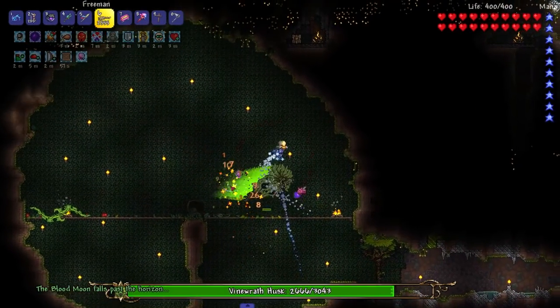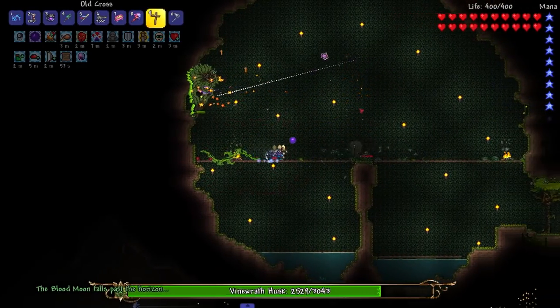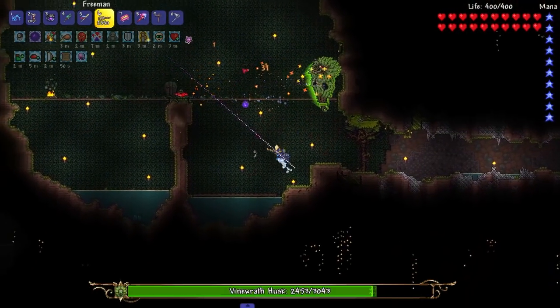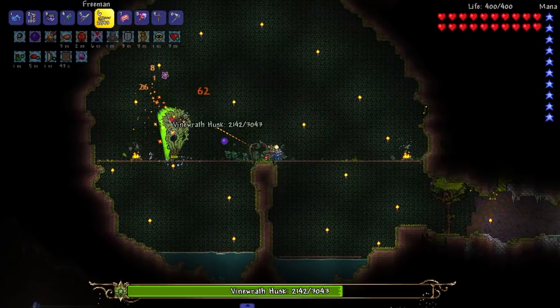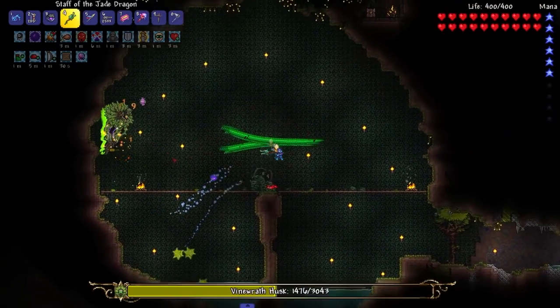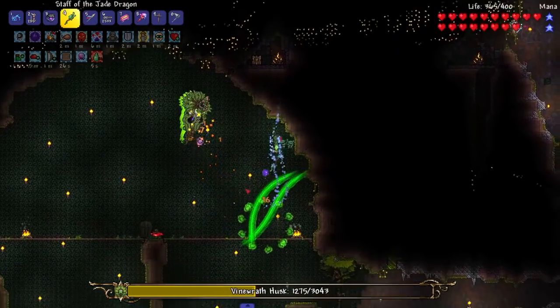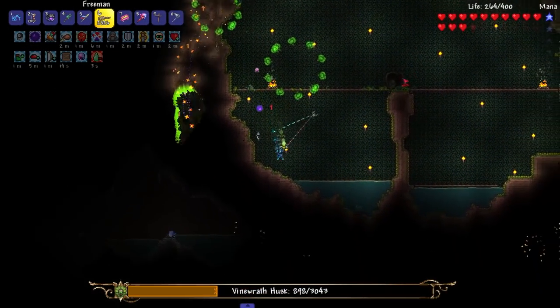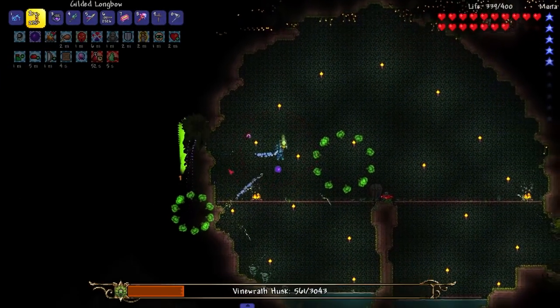I don't remember phase two. He shoots balls — I can actually see now, holy shit. He does the same dash attack but a little faster, and does it three times, then shoots the Plantera balls. Thanks to our arena we're chilling. Our jade dragon seems like it's the strongest hitting weapon. I don't like the poison he leaves behind — that doesn't leave a lot of room.